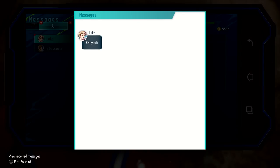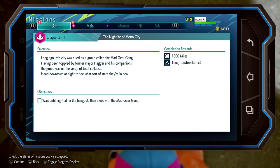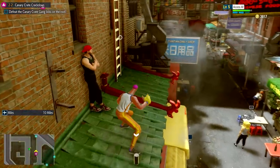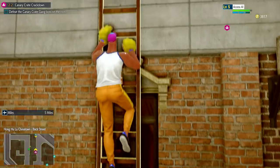Also, in true RPG form, your custom hero has a smartphone tucked away in their pocket, where you can receive messages, look at your map, keep tabs on your quest log, and even browse your hard-earned collection of performance-enhancing suites. I always knew that scoffing sour Skittles gave me an edge.